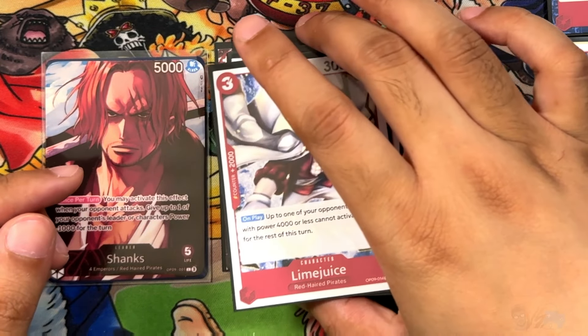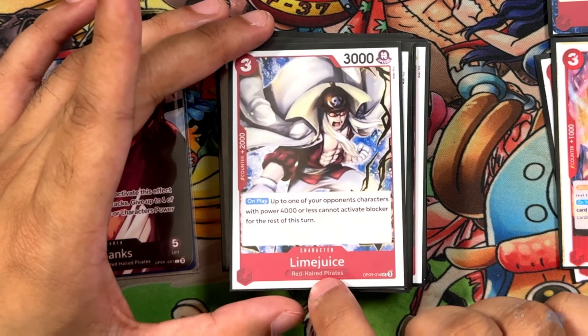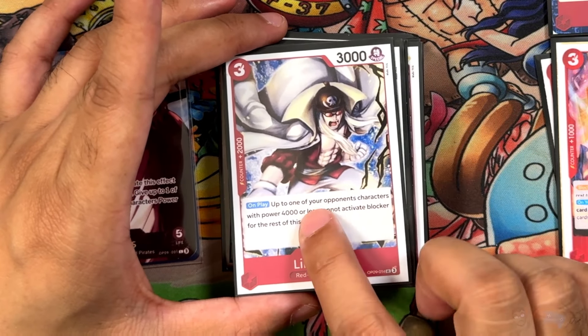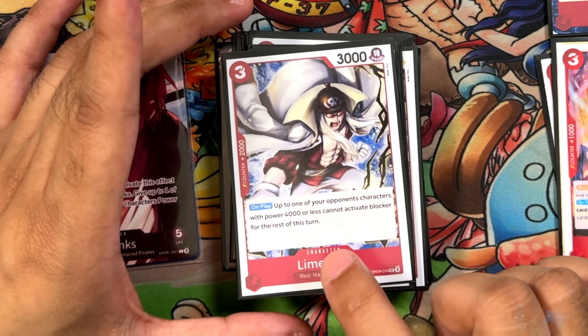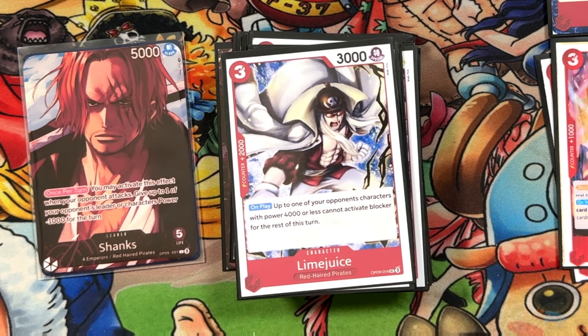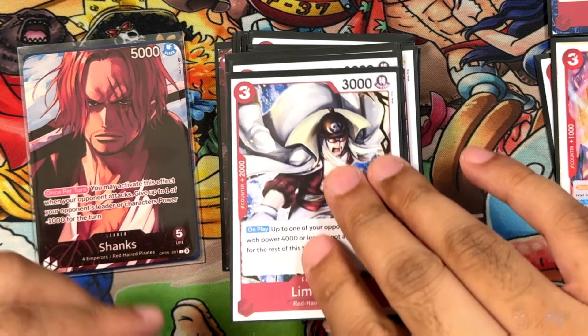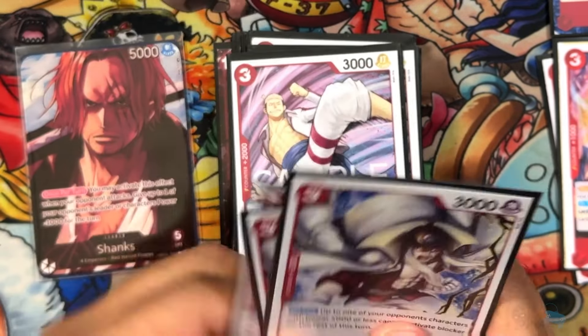Next we have Lime Juice, a new card from OP09. It's a 2K counter — 3 cost, 3,000 power, 2. Red Haired Pirates. On play, up to one of your characters with 4,000 or less cannot activate blocker for the rest of the turn. Very rarely this might let you push through a blocker to end the game, but for the most part it's just in here for the 2K counter and because it's searchable from Red Haired Pirates.